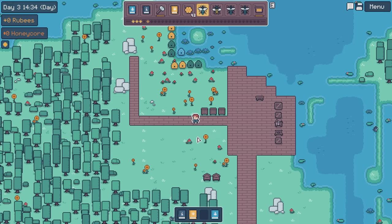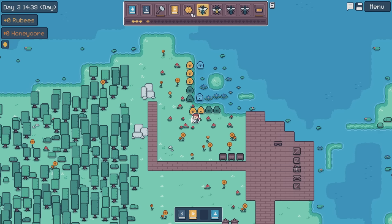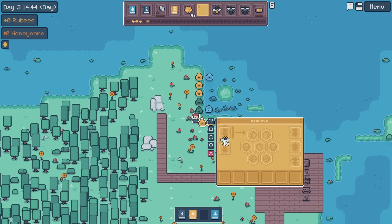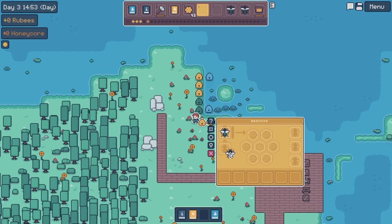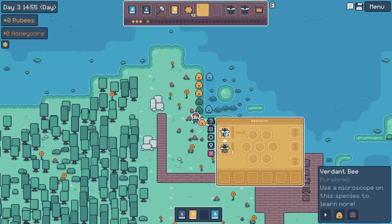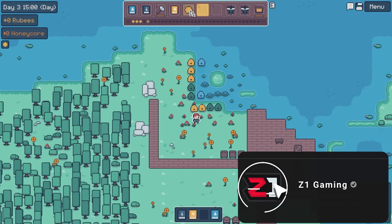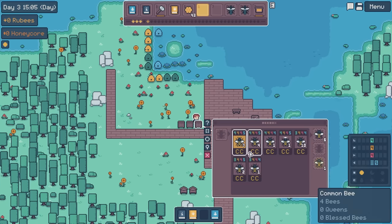Today we're going to continue our bee collecting extravaganza and hopefully make some money too. What I want to start with is going in here because we just got this verdant bee - a purebred verdant bee. I'm going to put that in here because I want this one to become a queen. The only offspring is going to be the queen. We can mix that with a common bee and hopefully get some more verdant bees. We also need more honeycomb, so let's grab some - four, four, four, five lifespan.